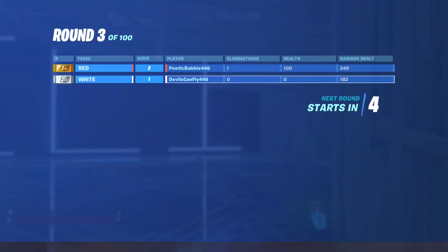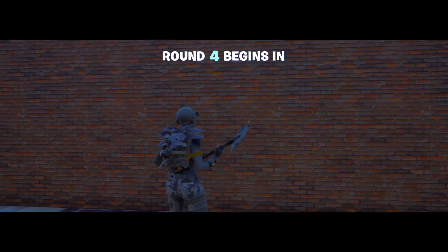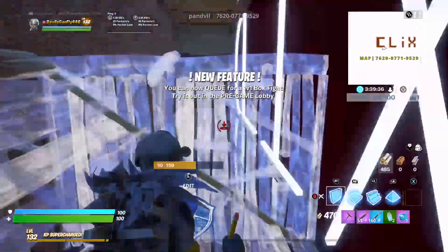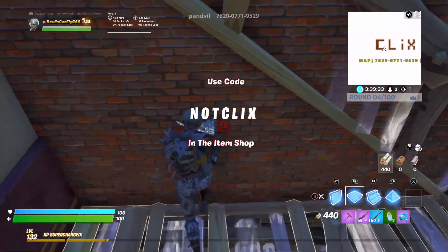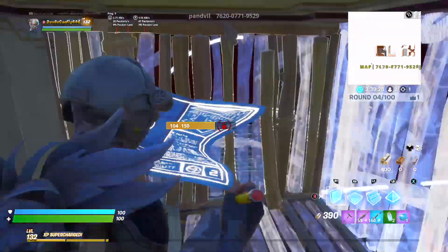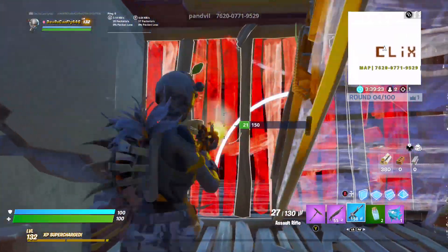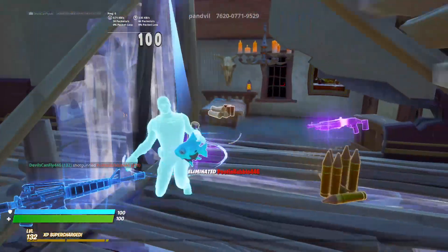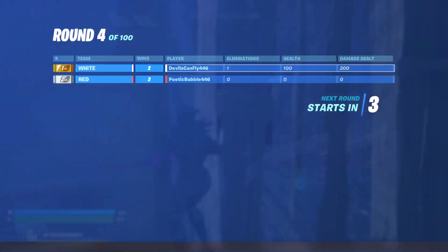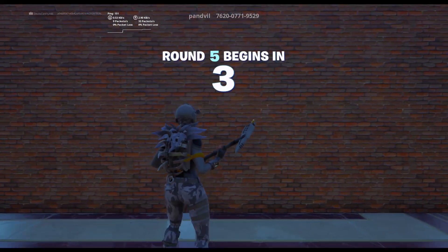Yeah, what am I doing? I pressed the wrong button — I pressed aim. I was just aiming at you, not shooting. You should have seen what I was doing. I was just aiming at you. Oh, I'm lagging. GG. Alright, yeah. What's the score? 2-2 — okay, it's getting close.